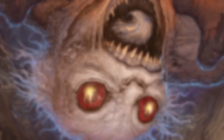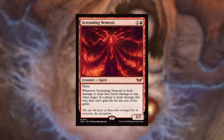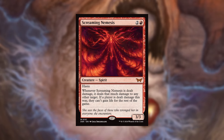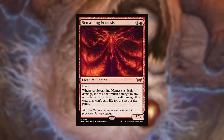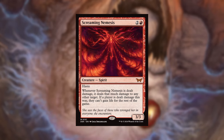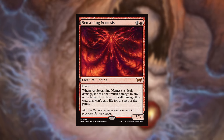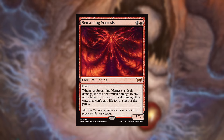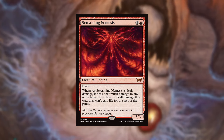Following on from that we've got Screaming Nemesis. Two and a red for a creature spirit — 3/3 with haste. Whenever Screaming Nemesis is dealt damage, it deals that much damage to any other target. If a player is dealt damage this way, they can't gain life for the rest of the game. Do not sleep on that effect. You can't gain life is massive — even incidentally gaining a little bit through equipment or lands in a game of Commander could be the difference between winning and losing.